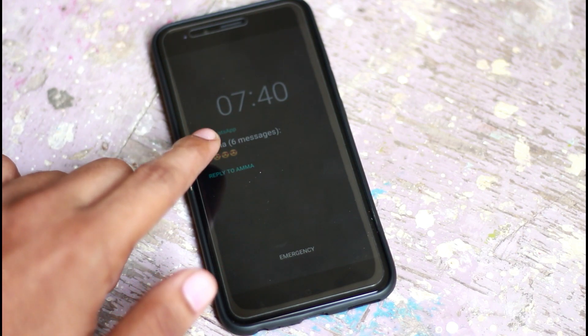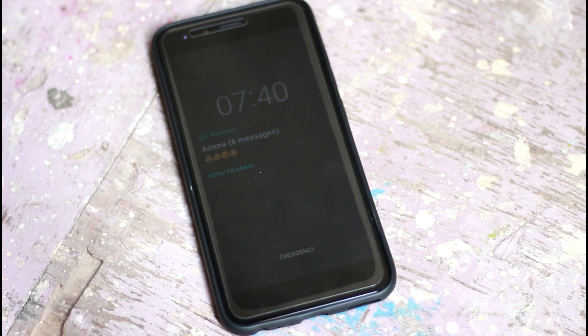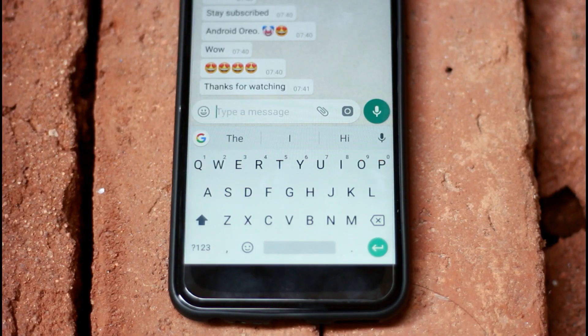We can have the Ambient Display. Now we can replace the ambient display, but we will enable the update in the future updates. The message is that the ambient display will glow first. As you can see, the font is a little bit different, so we will make the message easy on the ambient display.